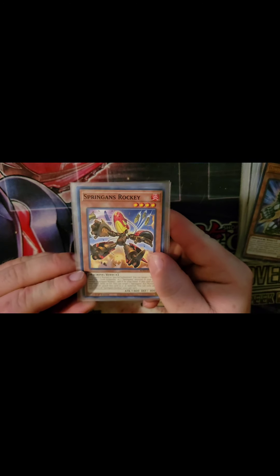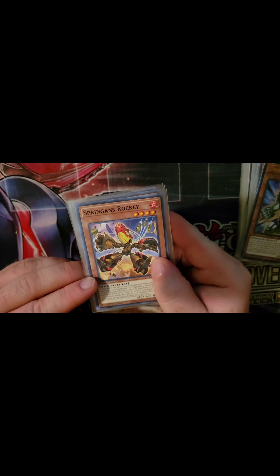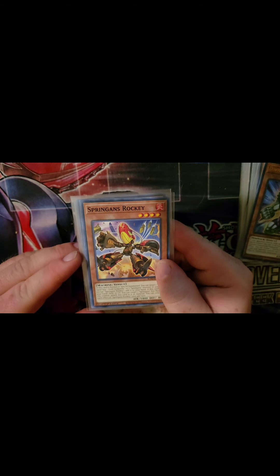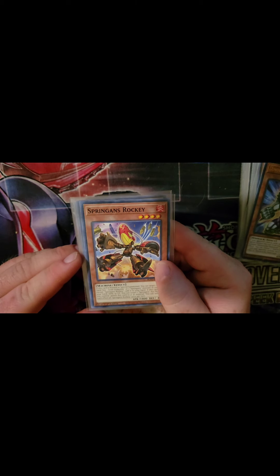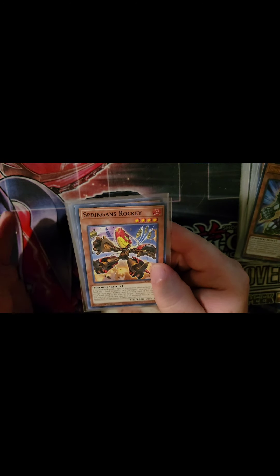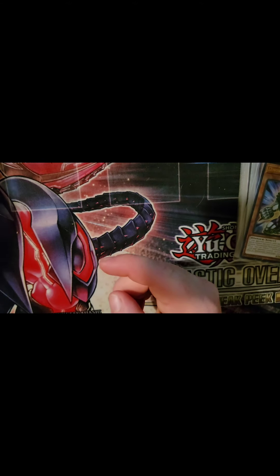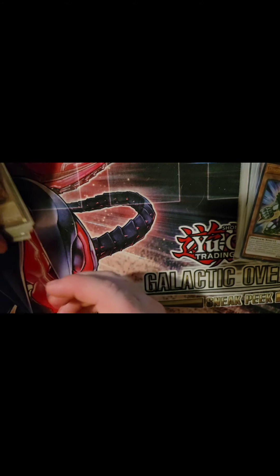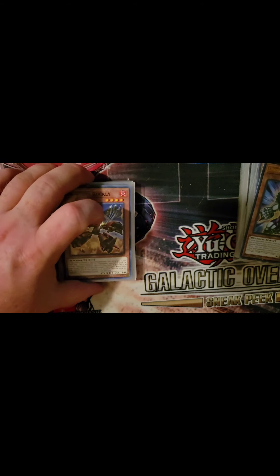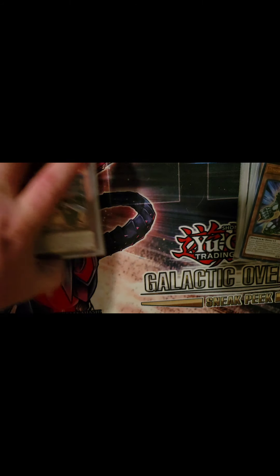Then we have Springens Rocky — possibly with the goofiest grin I've seen on a card in a long time. If this card is normal summoned or special summoned, you can target one Great Sea Sand Golden or one Springens monster in your graveyard except this one and add it to your hand. If this card is in your hand like the others, attach to an XYZ as material — once per turn. All these guys help resupply materials on your XYZ boss monster and have their own supporting effects. It's a pretty fun deck to play.